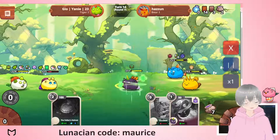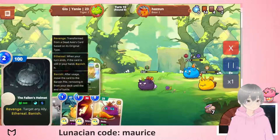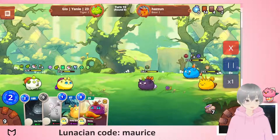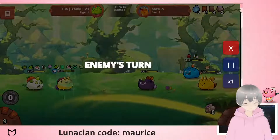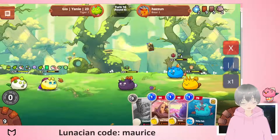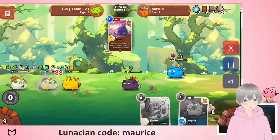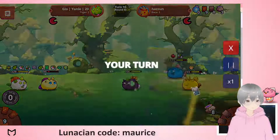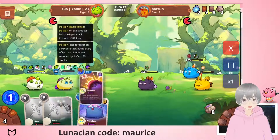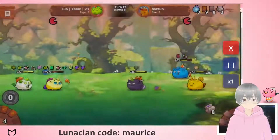A lot of damage coming through, still surviving quite a bit, many turns to grind through. Trying to slowly chip at the opponent but it's still a long way to go. Healing back to a pretty high health. The opponent has very strong cards — Ronin is close to getting a kill, not quite, but the blood moon comes in.